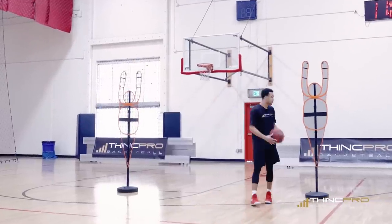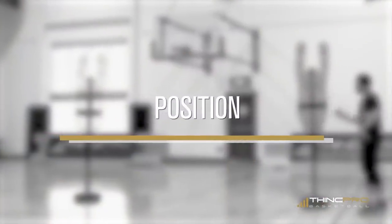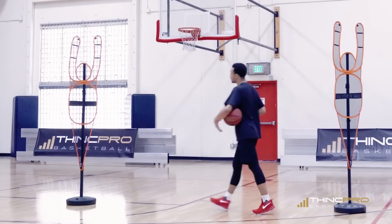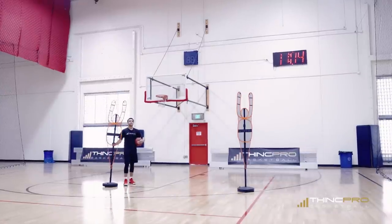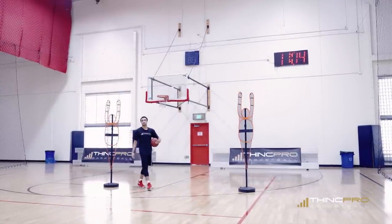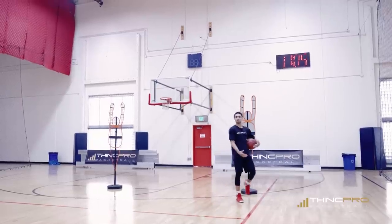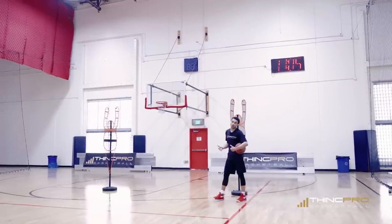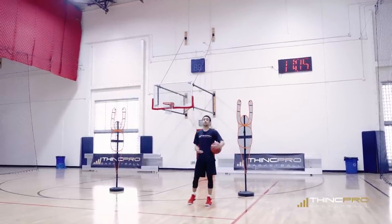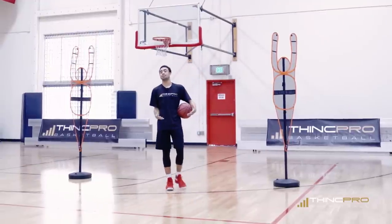Today's video is about beating the defense and how to get by your defender. Right now we're out on this perimeter position, being guarded by Guy right here. Guy is guarding the ball and we've got Buddy here in help. Those are two things you have to be thinking about anytime you have the basketball — your defender and how they're playing you, but also reading help defense. There are four other defenders on the court trying to help stop you.